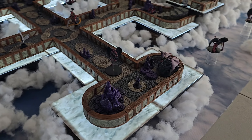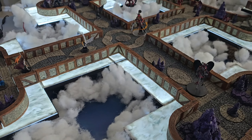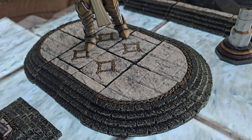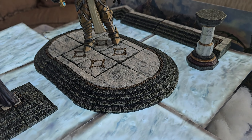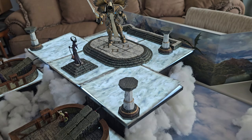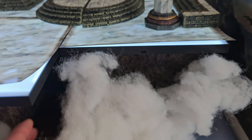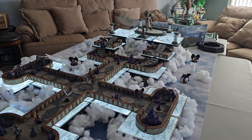I'm using Warlock tiles from WizKids — basically their town and village set — to create the walls and floors. The tiles and marble pillars here are also Dwarven Forge; I believe those come from the Dungeons of Doom set, which you can find on their website. Underneath it all I'm using my Todd tiles to prop everything up and give it the extra levels, then throwing the cloud material in front to camouflage them, so it all looks like it's floating on the clouds.